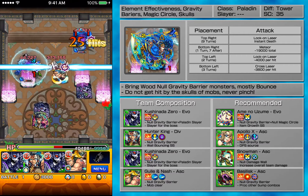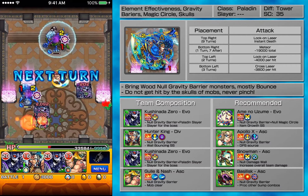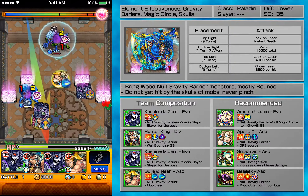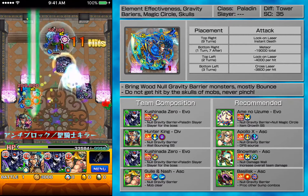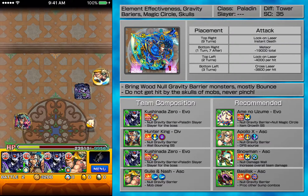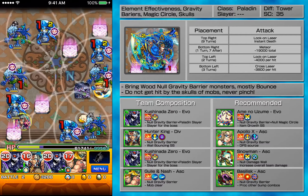As for the regular guys, they don't do that much damage in general, so you can just slowly deal with them. I'm going to grab the heart before moving on, but Kushinada Zero is not fast enough. That's first stage, although I took a lot of damage.